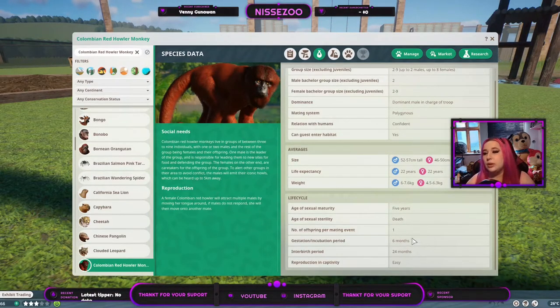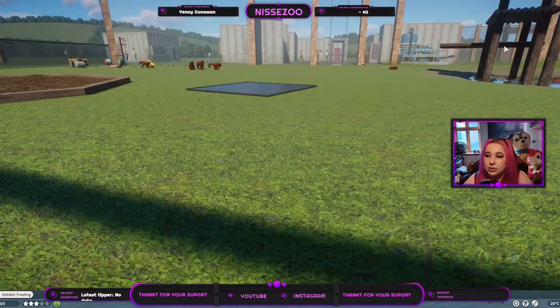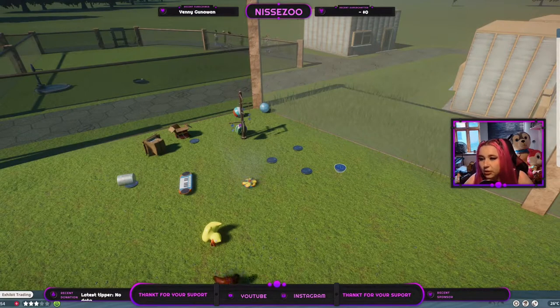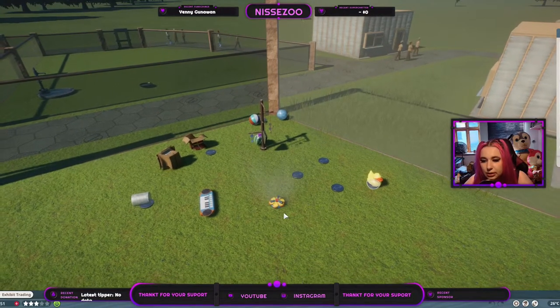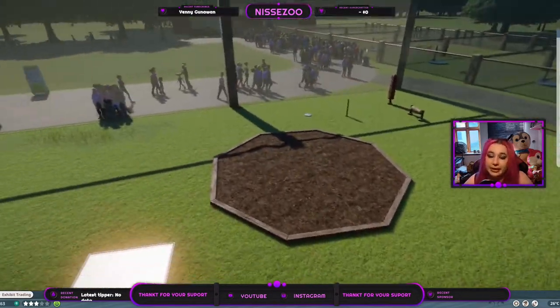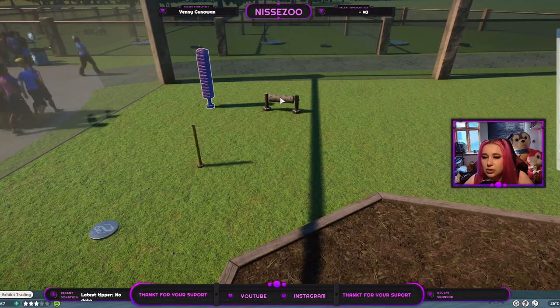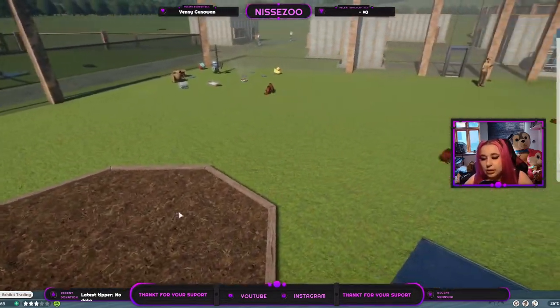No interspecies enrichment, though I think we could go with everything that belongs in the South American jungle. For enrichments we have all three of the small balls, the mirror, the spring club, the piano, the ice, and the cut part for enrichment items. For food enrichment we have the suspended forager, the small fixed roller feeder, the spike tree, the frozen fruit, and the forager.